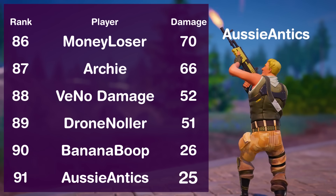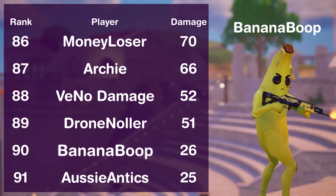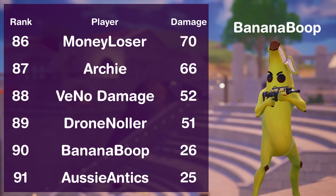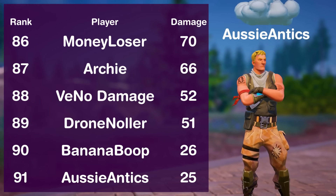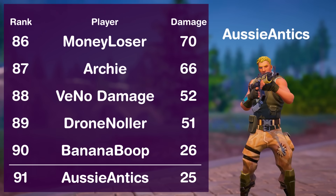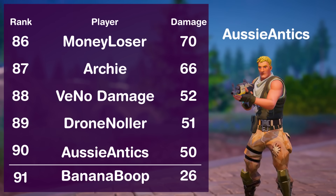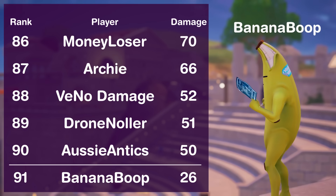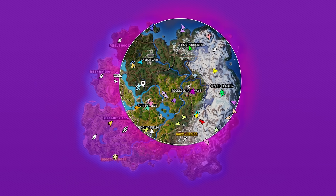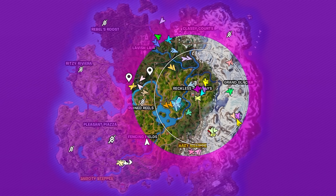Our 90th player on the leaderboard, Boop, has only dealt 26 damage for the same reason, but had a slightly better weapon that dealt one more damage. When the second zone appears, Ozzy will start to take storm surge damage because he's below the 90-player threshold. However, as soon as he eventually hits a shot and deals more damage than Boop, he'll overtake him and be above the threshold — meaning now Boop is below and needs to deal damage. This will continue until there are only 90 players alive, and then repeat in the third storm circle with a different player threshold.